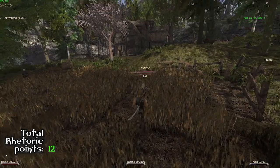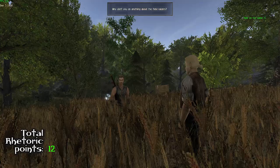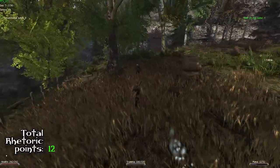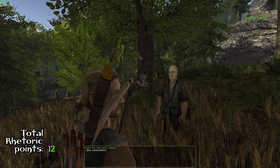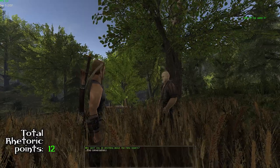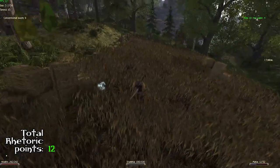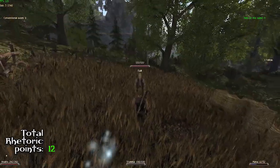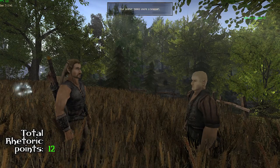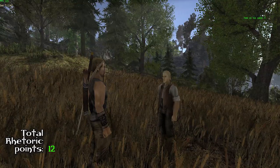Next up is at Echo's farm, between two brothers working in the field. Once you have concluded the dialogues, the last one you should choose is with Ingram — tell him he should talk to his brother himself and you will get rhetoric point thirteen, even though they will fight each other and won't talk to you again afterwards, unless you use the Oblivion spell.